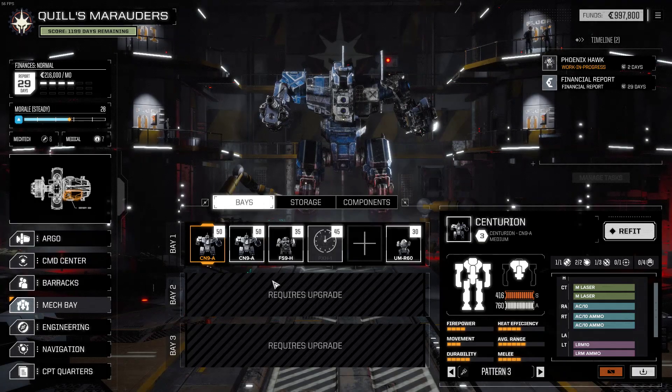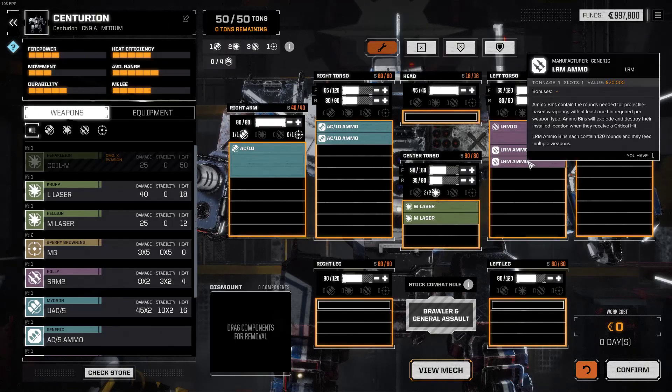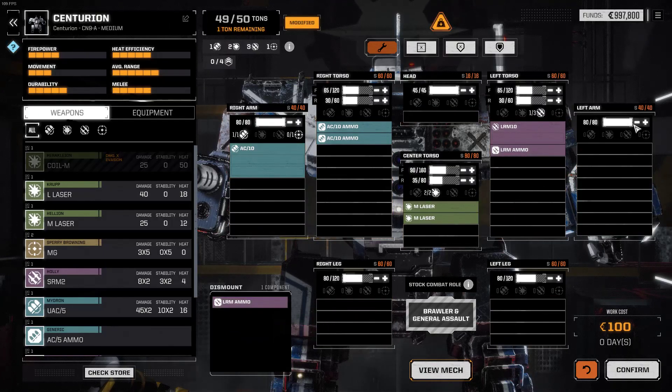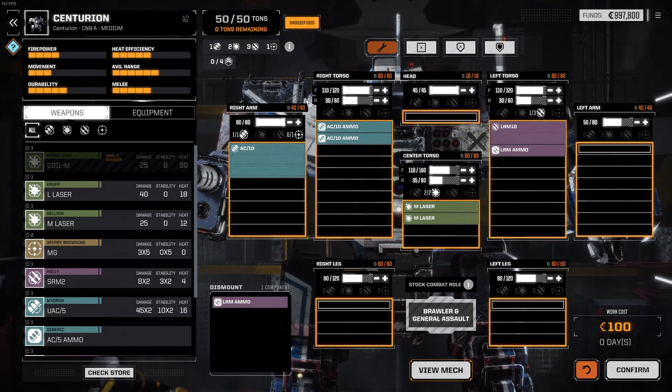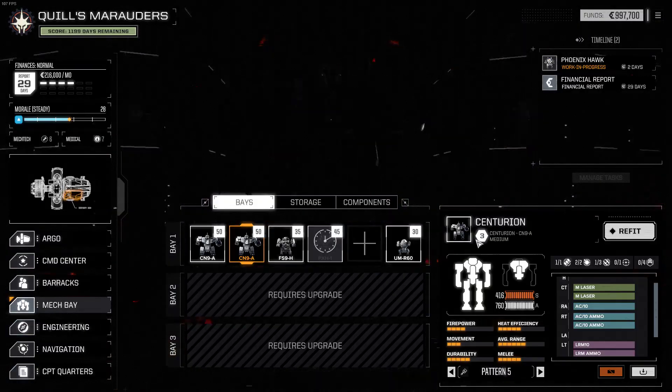It takes zero days to modify as well, which is nice. Second Centurion — we're going to give it exactly the same treatment. I'll bring the arm armor down to about 50, bring the torsos to 110 each, and put the rest in the center. If they don't match perfectly it's okay, the design is still sound. Neither one of these have jump jets, but that's okay.